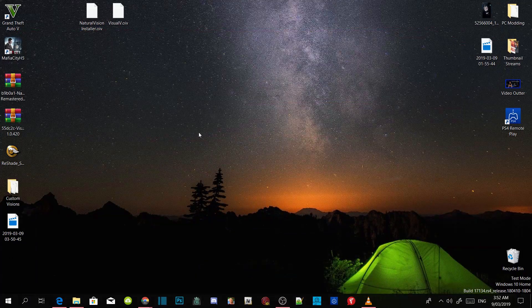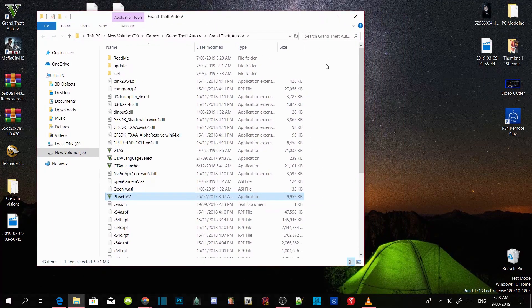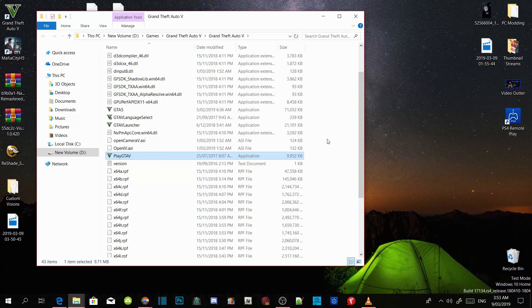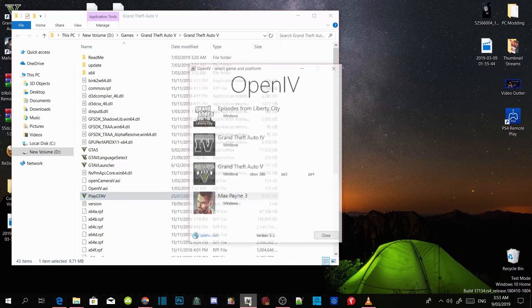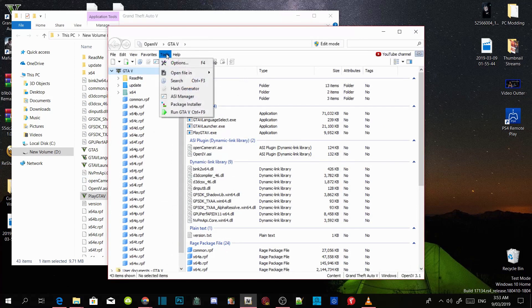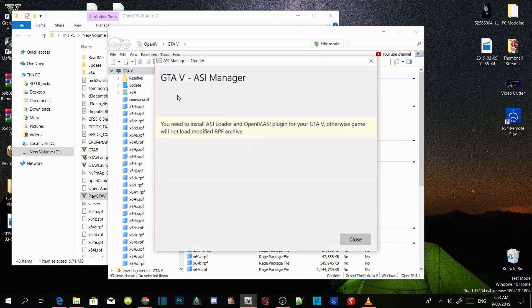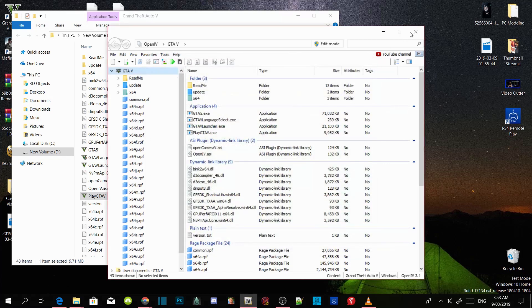We're going to hover over our Grand Theft Auto V game, right click, and open File Location. As you guys can see, this folder is a brand new folder with absolutely no mods — we are starting fresh. Before we start, make sure that you are connected to your OpenIV. Open up your OpenIV, go to Grand Theft Auto V, Windows, and it will take a moment to open. Go to Tools, go to ASI Manager, and make sure everything is installed. Once completed, minimize your OpenIV — we will be going back in there soon.